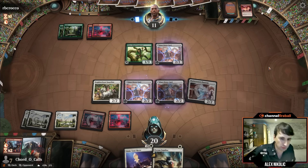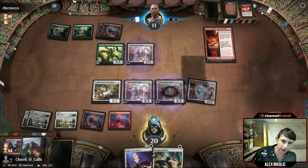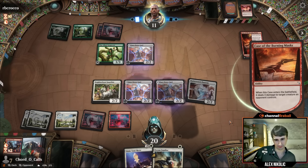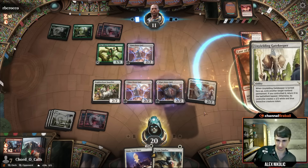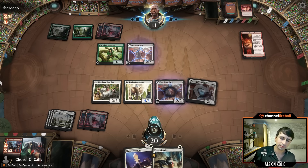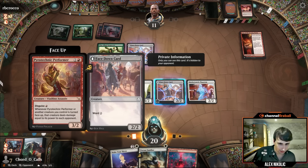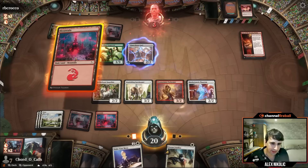I could have sent other stuff but that forces me to act first. If they double-block I have to flip this, and they have two mana so they could cast a removal spell and make my turn pretty bad. But we're going to get them here — we blink it. It turned out pretty well for us.